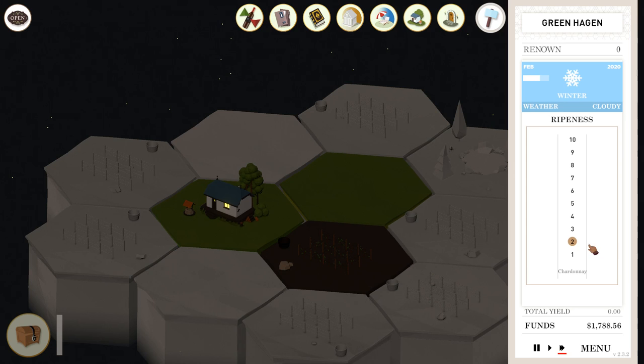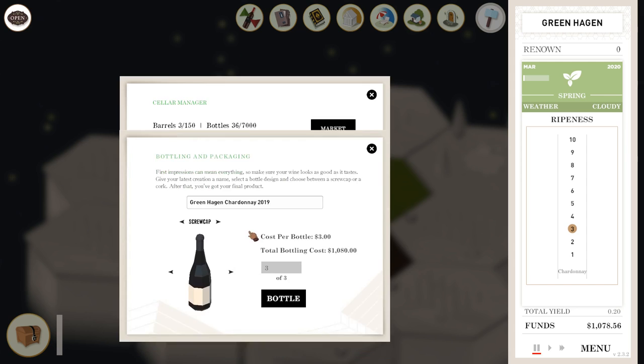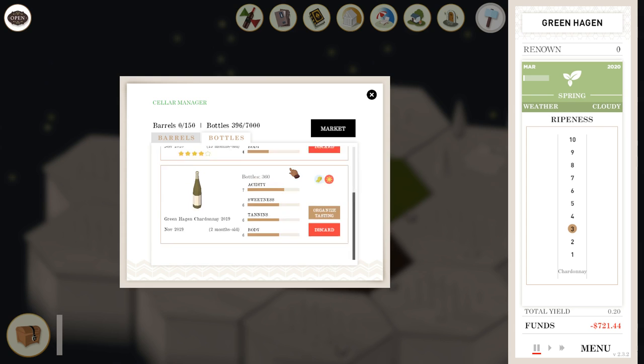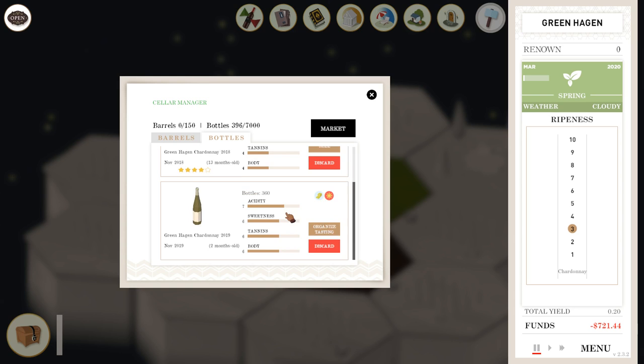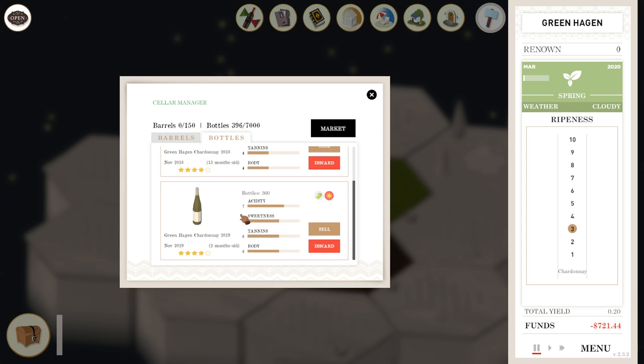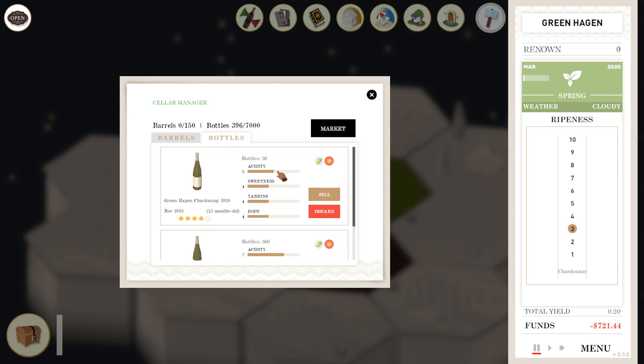We have 7-6-6-6. Beautiful. Let's bottle it — white bottle and a cork. I'm not going to have enough money to bottle this stuff, but we're going to do it anyway. Neither one of them are all that great. We need to organize a tasting for this one though. Four stars, about what I expected. Still says acidity was too low. The old one was at 5 — weird. All right, well.